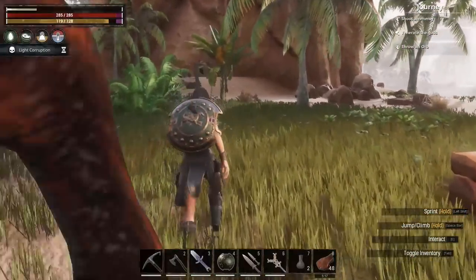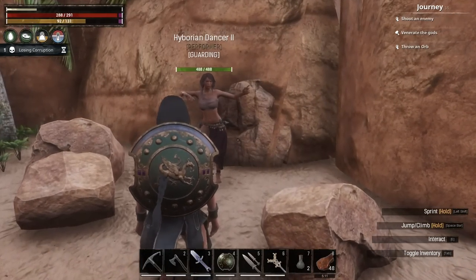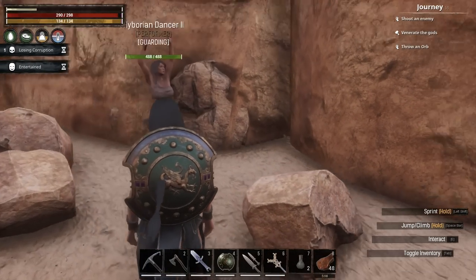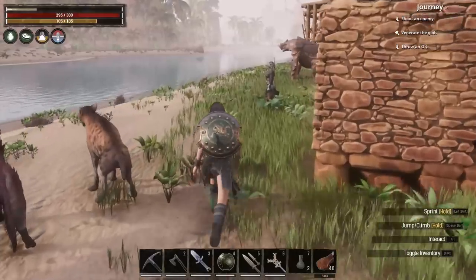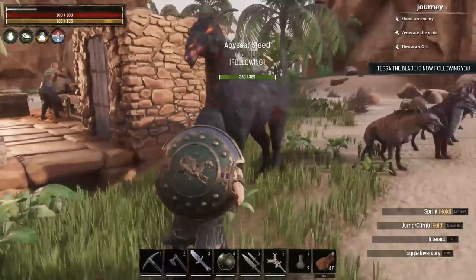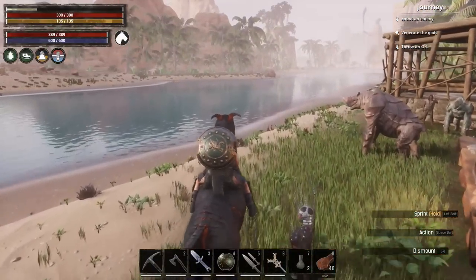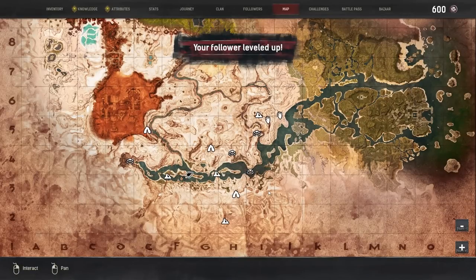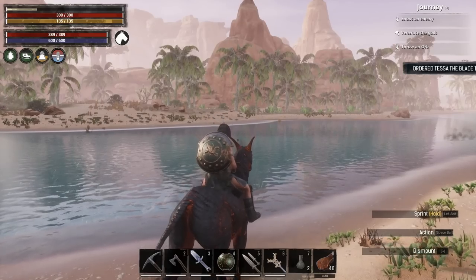Let me quickly get rid of this corruption. Then we're going to get Tessa and start heading up north to that location. Follow and you've got food. I'll shoot across and head up to this location — up past the sinkhole and then down the hill. I'll get up there and meet you. See you soon.